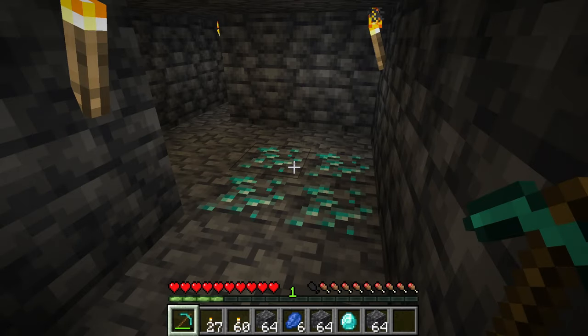To go and break diamonds in Minecraft you're going to need at least an iron pickaxe, so make sure you've got that. It may also be worth enchanting your pickaxe to get a Fortune pickaxe, so you can get more diamonds from one block of ore.